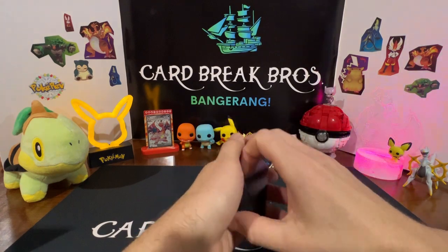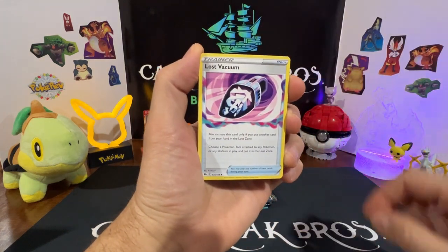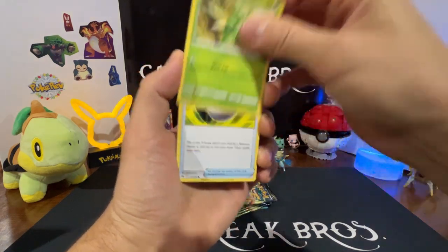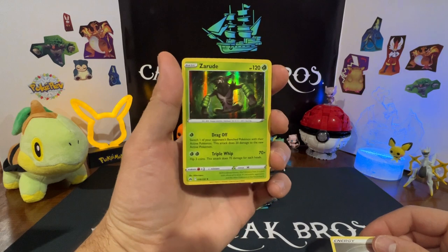Pack five going back to back. Aaron found that Lost Vacuum again. Carnivine, Aaron, Riolu, Starly, Scyther, Pokeball — metal reverse, non-textured, non-textured — and a Zarude holo.